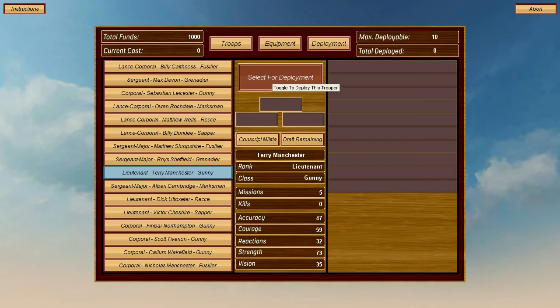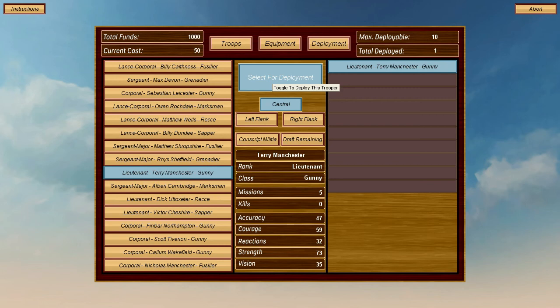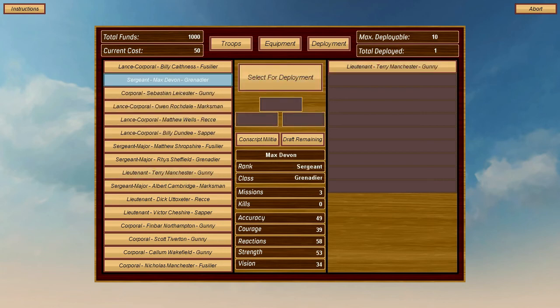I'll select a lieutenant. Accuracy 47 — vision obviously affects how far away they can shoot. I did two battles which I both lost horribly. I'll put them all in the middle just for this so you can see where they all are. You have to pick as many as fit into those grey slots.